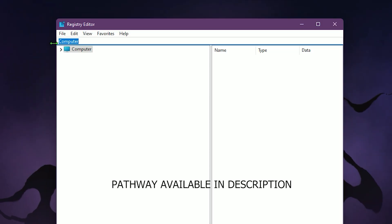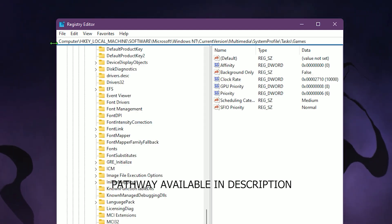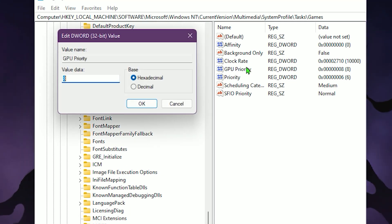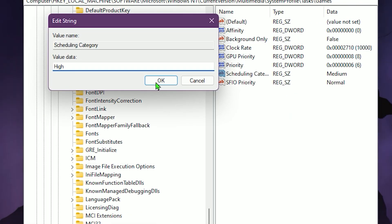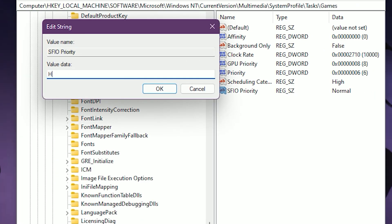Now let's do your GPU. Copy and paste the direct path to the options from the description. Once there, double-click on GPU Priority and set it to eight. Double-click on Priority and set it to six. Double-click on Scheduler Category and set it to High. Double-click on SFID Priority and set it to High as well. This will boost the performance of your GPU.